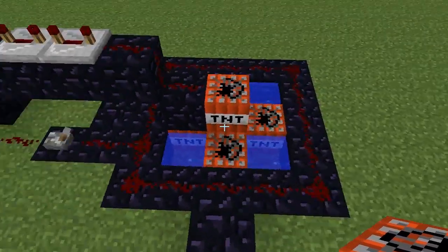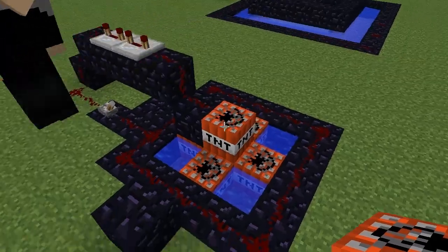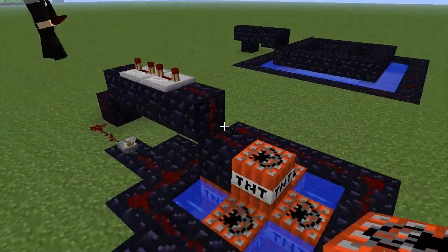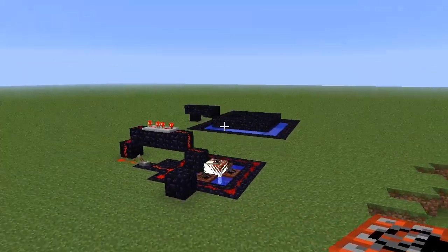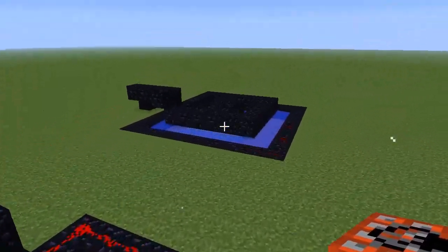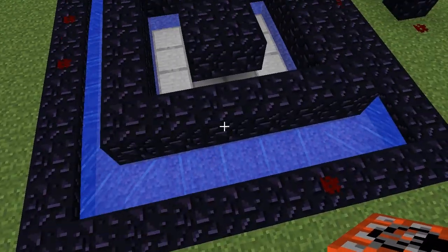Basically be creative and try some stuff out. It's automatic — you just press the lever, the TNT in the middle blows, and the TNT goes. We tried it with a bigger version but it was too big and it kind of blew the whole face up.